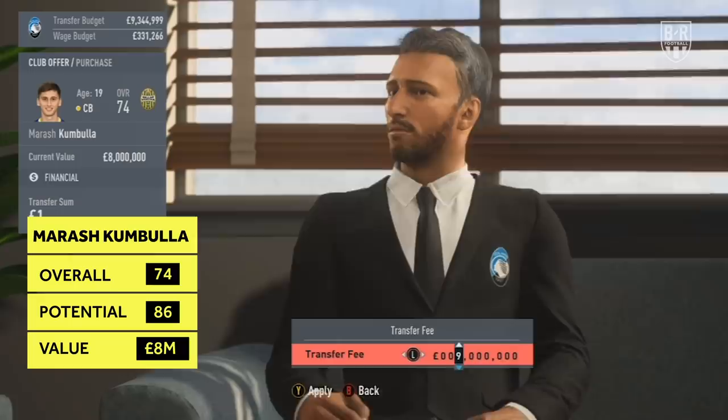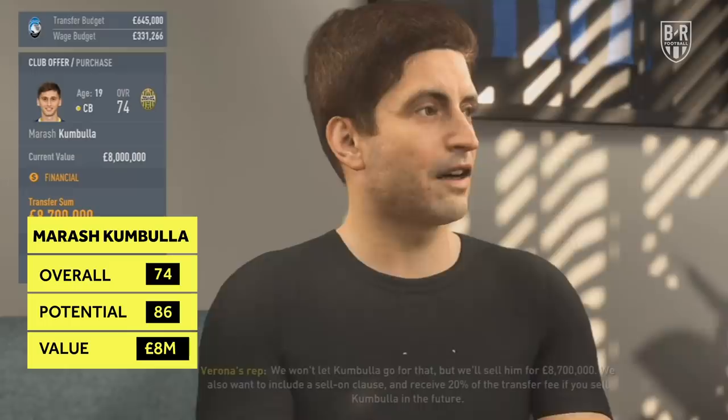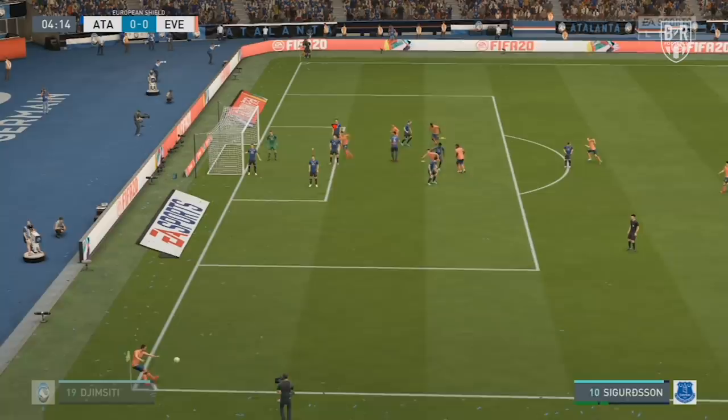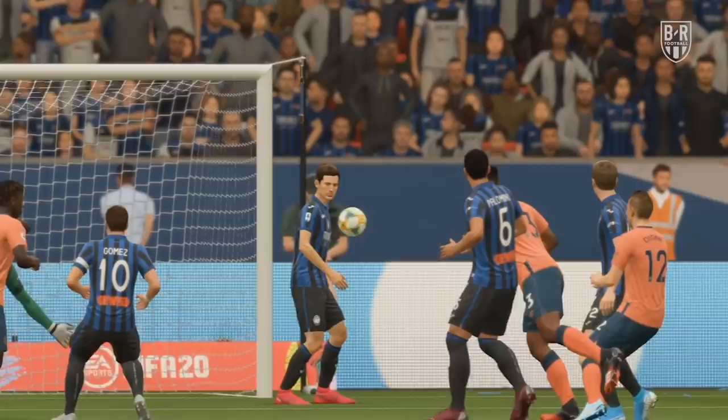Medium option: Maras Kumbula, Hellas Verona. Overall 74, potential 86, approximate price 8 million. Hellas Verona's Maras Kumbula is turning into an exciting prospect after an impressive season in Serie A. He has high potential and would cost a relatively small amount at the start of your FIFA 20 save. He's aggressive, has good tackling stats, and is dominant in the air despite being slightly shorter for a centre-back. With his stats having ample room to grow, you can shape Kumbula to how you see fit, from an accomplished passer out of the back to a pacey defender who will be hard to get away from.